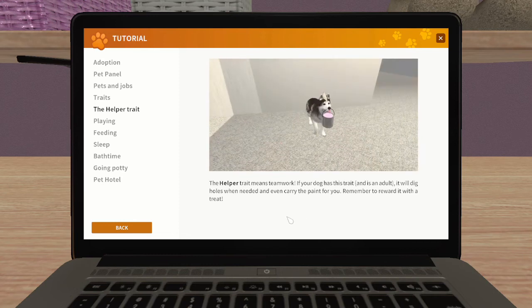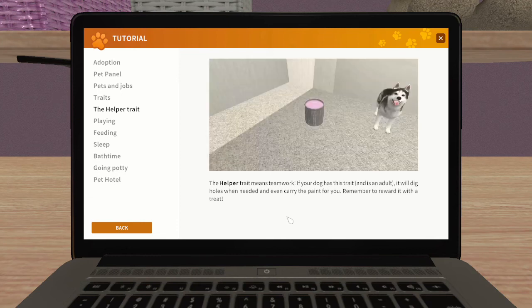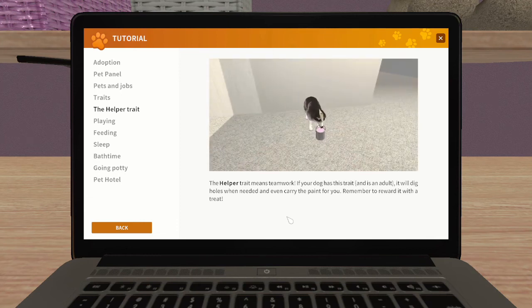The helper trait means teamwork - oh look, he's carrying the pot of paint! The helper trait means teamwork: if your dog has this trait and it's an adult, it will dig holes when needed and even carry the paint for you.